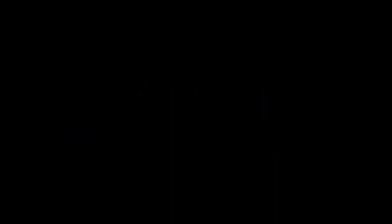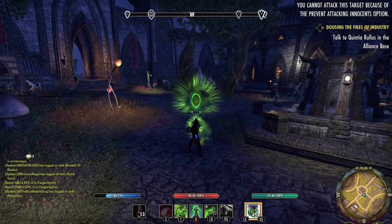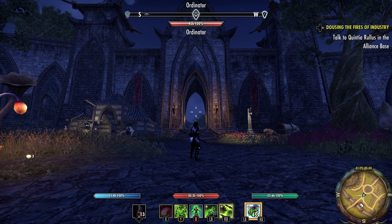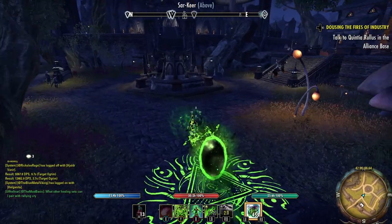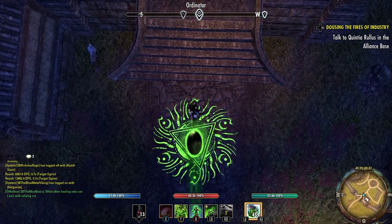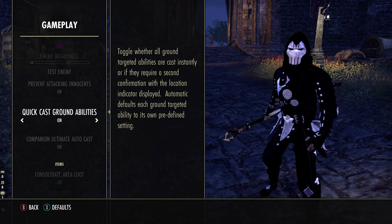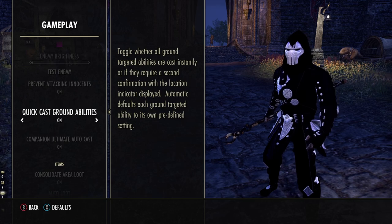Moving on to tip number four: portal positioning. Your only mobility skill in the kit is a portal which you and your teammates can activate to travel through. While it seems really cool and flashy, it has an amalgamation of problems. Unlike Streak, this is a ground ability — you have to look at the ground in order for it to place. It casts in front of you so you can enter and leave a room. You can also use it pretty much indefinitely as fast as you can cast it, though you have to exit and re-enter the rune before it lets you use it again. A huge quality-of-life option, especially on console, is to enable quick cast ground abilities. This takes the two-click cast down to one click, which is critical in stressful situations.